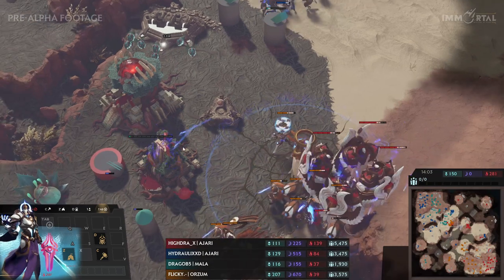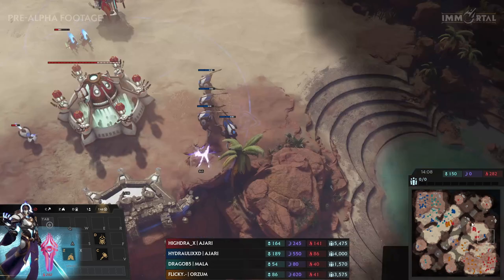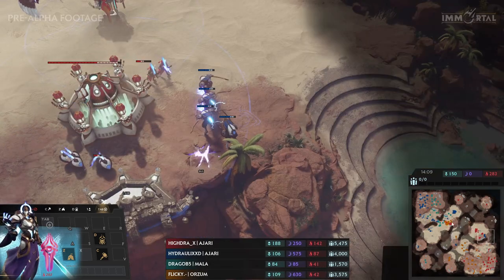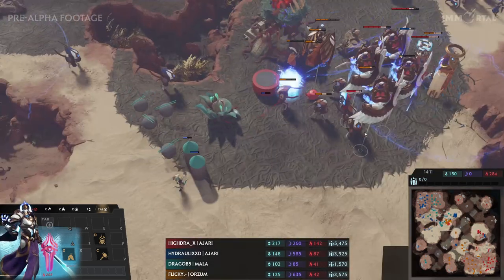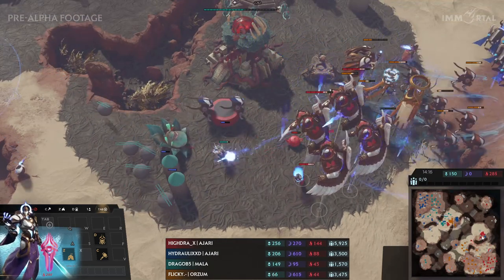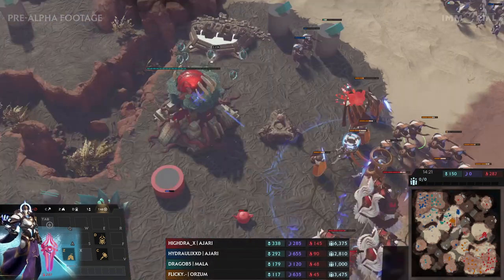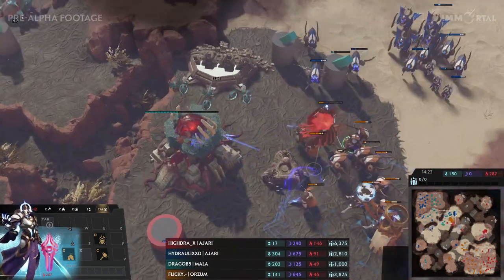Hydra is going to send some Thrones back to defend — he doesn't want to lose his third base either. Both teams have taken heavy losses. Flicky is well positioned and is going to try and take out that base. Hydraulics keeps doing some damage, more units going down. But the Thrones are coming back. Flicky still at the back in a nice position. Hydra good splitting if his units can get all the Zephyrs, then he can keep going on the push.